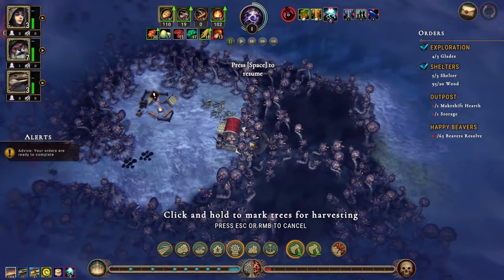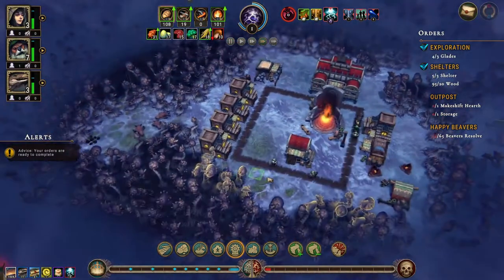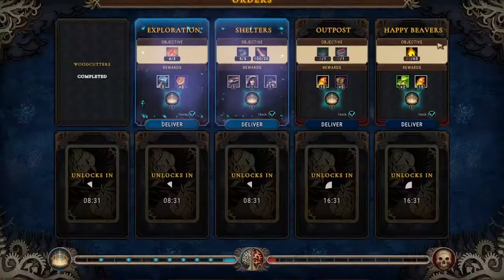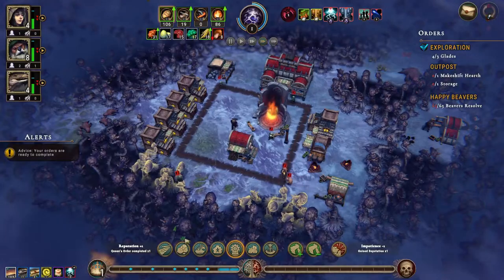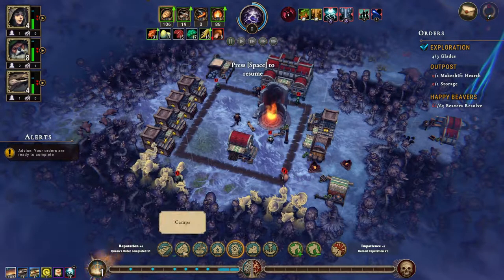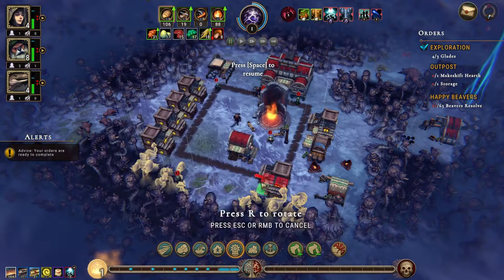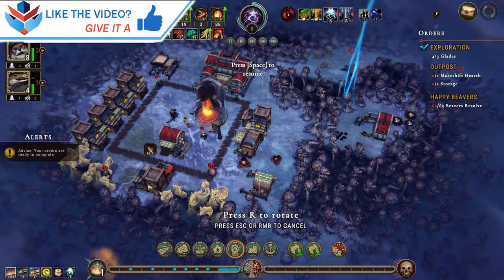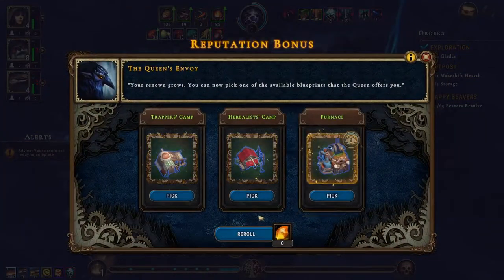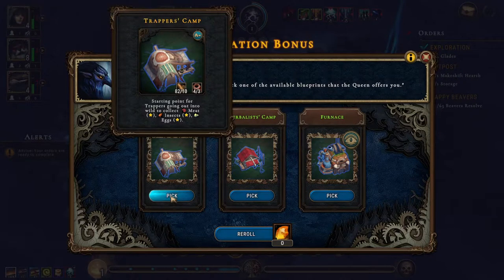Let's move out here and chop this down, open up those two glades. I think it's fine to deliver one of these now. Let's get some more people — that does mean we need more shelters. Trappers camp — most decidedly.